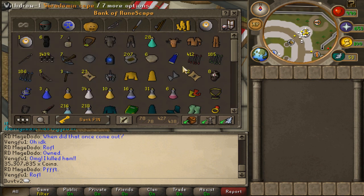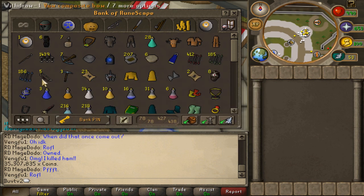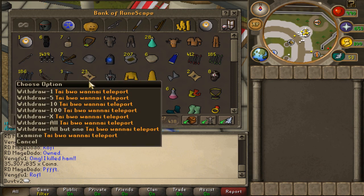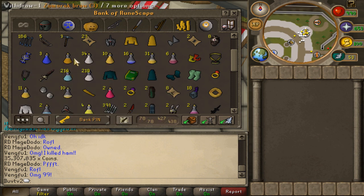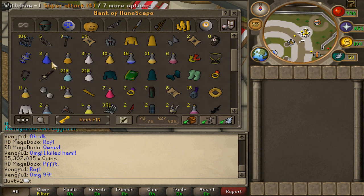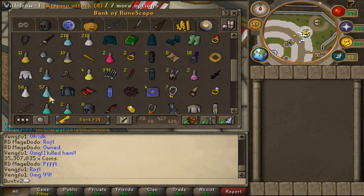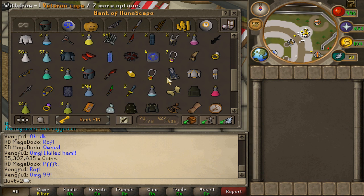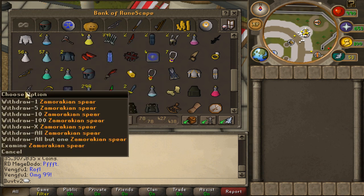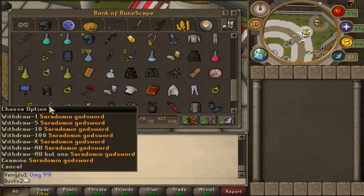All this junk is from Clue Scrolls — I wonder how much they are, we'll check. U-composite, crap, crap. Bought some of those, had some from Clue Scrolls. Supersets — about two-thirds of a superset, there's another third. Some extreme attacks and strengths, I have some 4-dose. 7 uncharged glories that don't get touched, some Zamorak vambraces — don't know why, probably for Zamorak soloing. Zamorak spear, DDS which I never use because I use the SGS, which is right there.